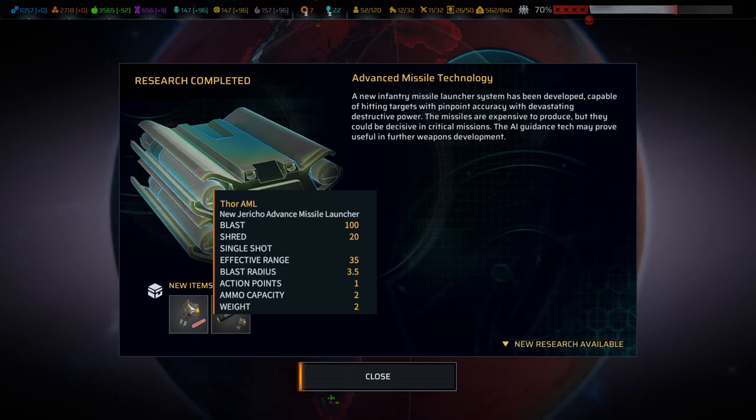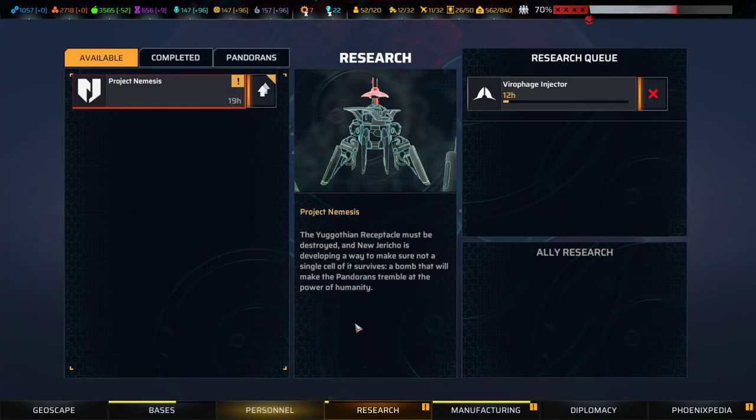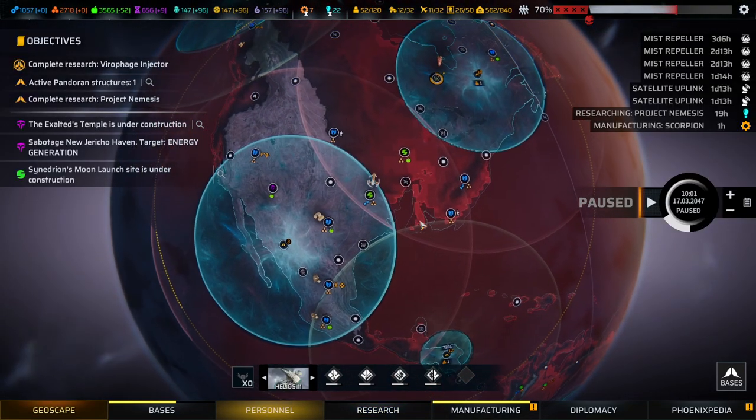I'm still not really seeing how this is better. Project Nemesis — the Eugen receptacle must be destroyed. New Jericho is developing a way to make sure not a single cell survives: a bomb that will make the Pandoreans tremble in the power of humanity. Okay, that seems like an alternative almost to the Virophage injector. Let's just research it.